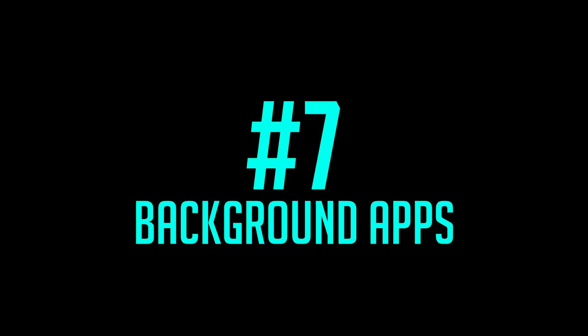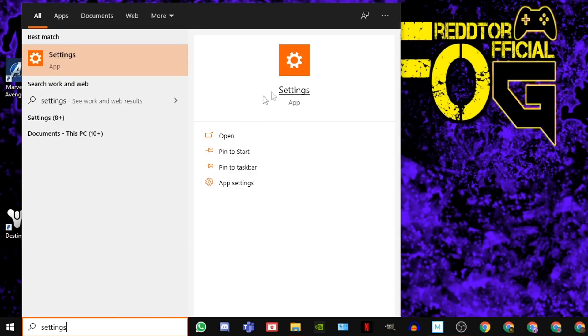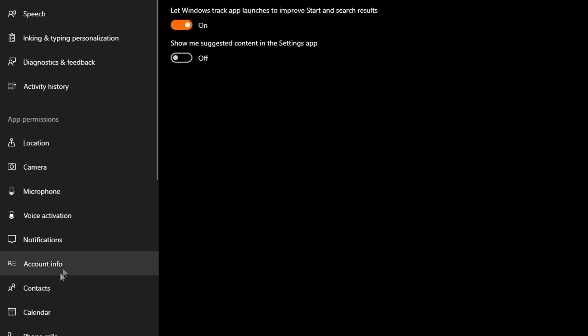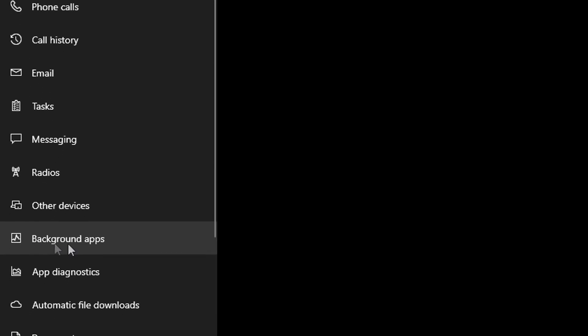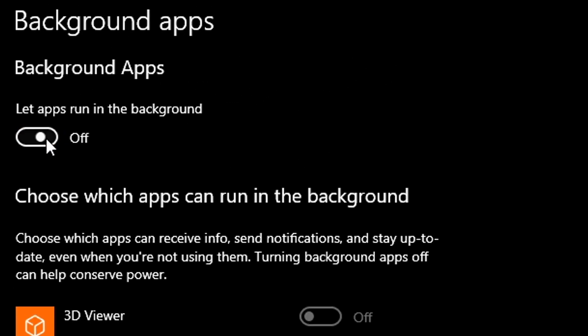Step seven: background apps. Simply type 'settings' into the Windows search bar and click the icon. Then select Privacy. On the left menu, scroll down until you see Background Apps, then simply switch off 'Let apps run in the background.'